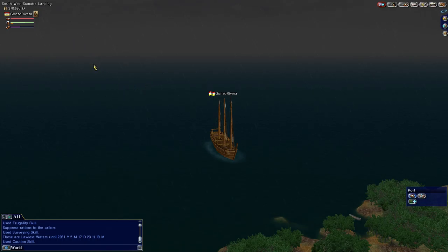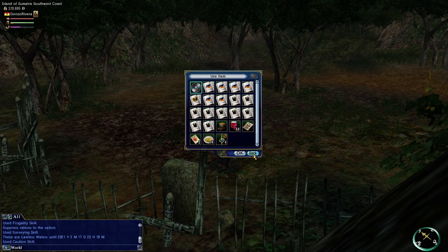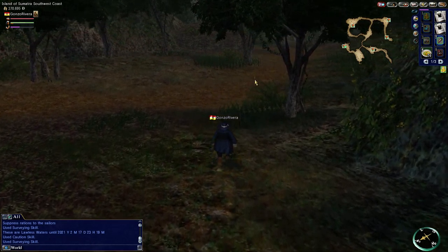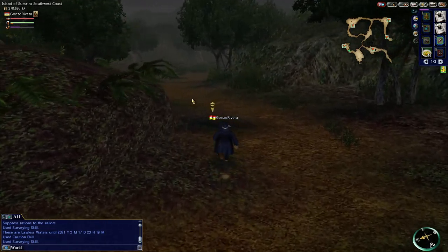We've made it to the southwest Sumatra landing point — this is where our goal is. We're going to explore land. Once here, I realized I have landmark ribbons — I could have saved myself a trip. Have landmark ribbons if you haven't watched my other videos; they will save you some walking trouble. We're going to head to this flag right here — that flag is where we're going to find those red flowers that the quest talked about.